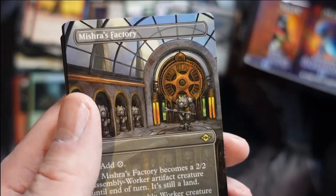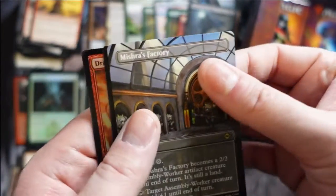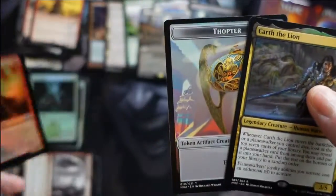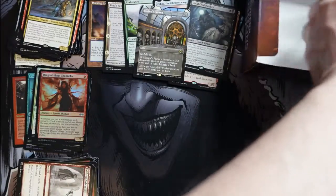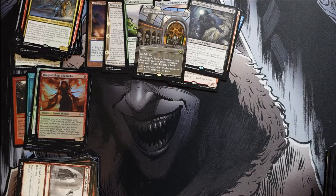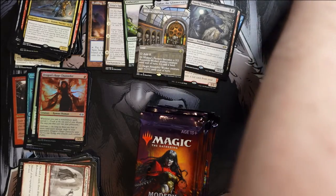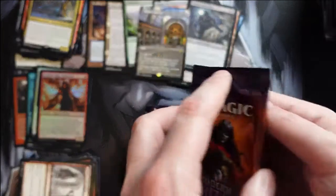We get a full-art Mishra's Factory — that is sweet! It's so cool to open that in a pack. We get Koth of the Hammer and a foil Dragon's Rage Channeler — that is awesome. I might have preferred a regular non-foil but I ain't gonna complain. At this point, to avoid disappointment from the last pack usually being the worst, I'm going to shuffle the remaining packs so there's some chance of opening something great.